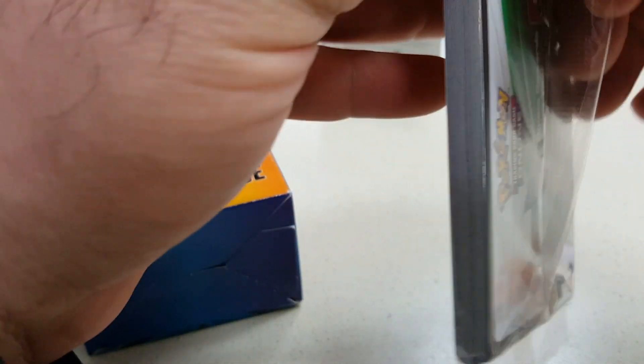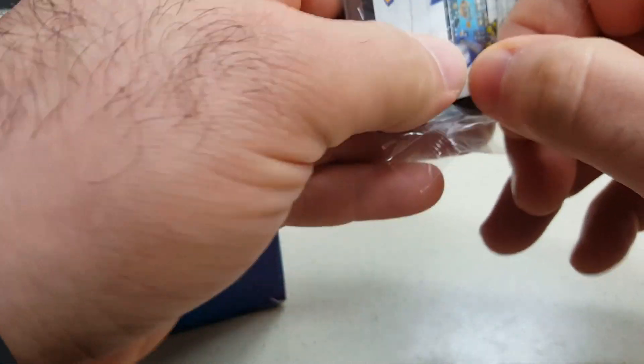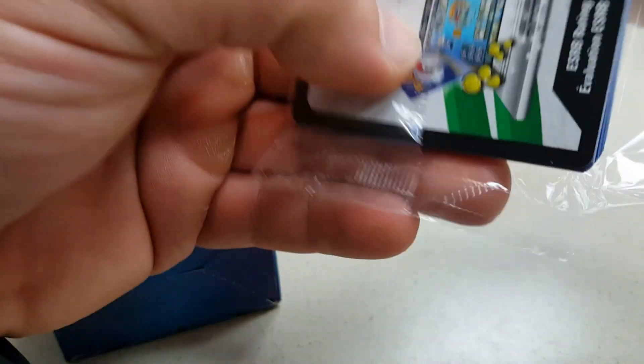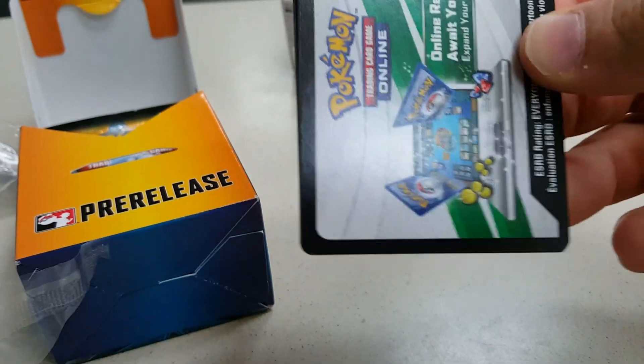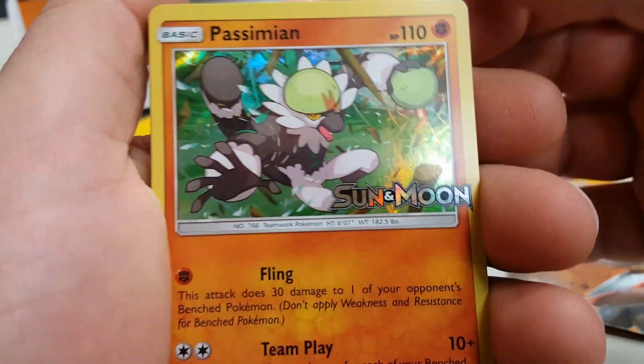Primarina is the fourth one, right? I believe... Primarina is one of the cards though. Comes with a code card, and this is the promo guys.